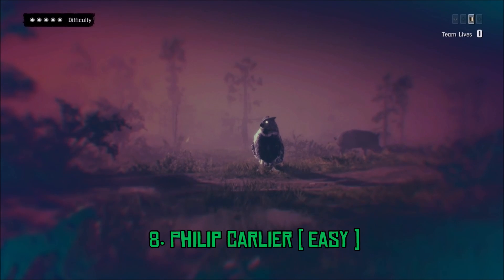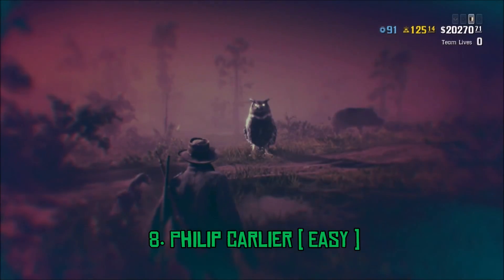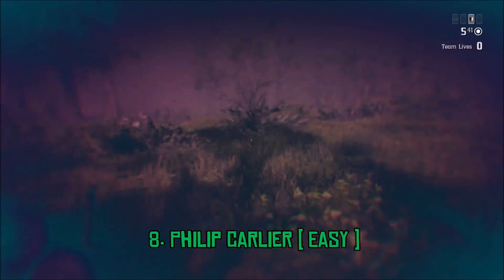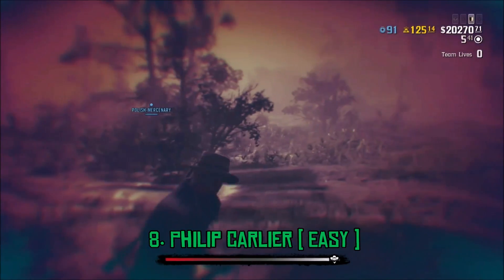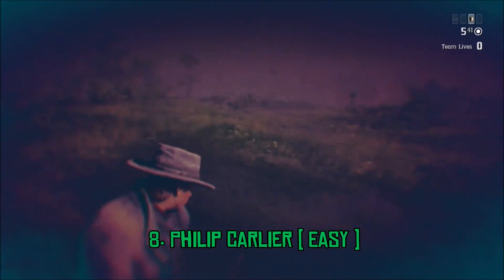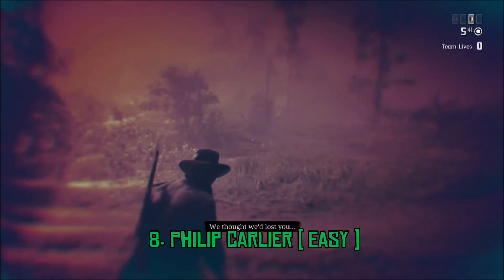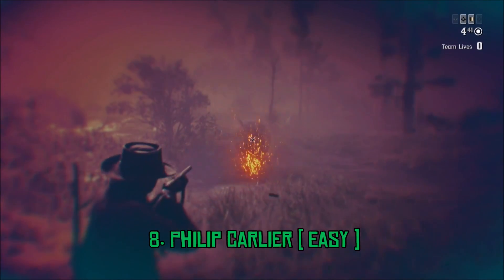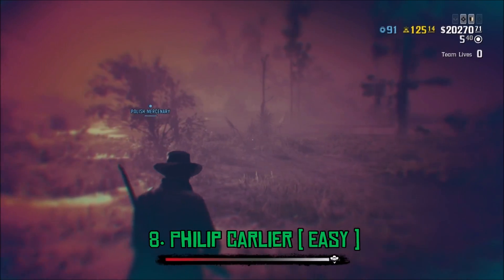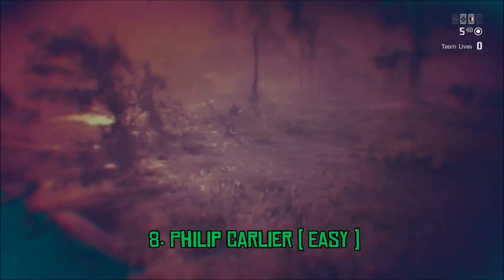Philip Carlier, I would say, is the last guy in the easy category. When you first meet him, he knocks you out with some kind of herbs that he throws into the soup. When you actually wake up, you're hallucinating large animals — just ignore them, they're no threat to you. He actually comes right at you and will start spawning in random directions. I recommend being in an open area, probably near the water, because then he can only spawn in certain locations. All you basically gotta do is shoot him. Even though he is a hallucination, if he actually stabs you, you will die.